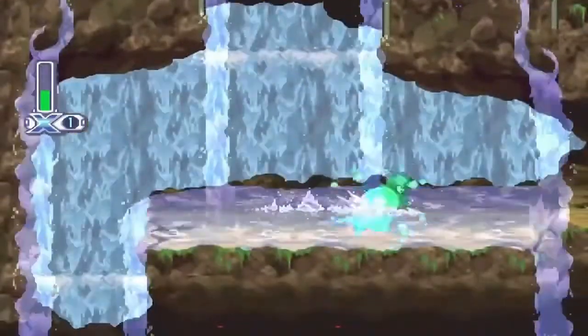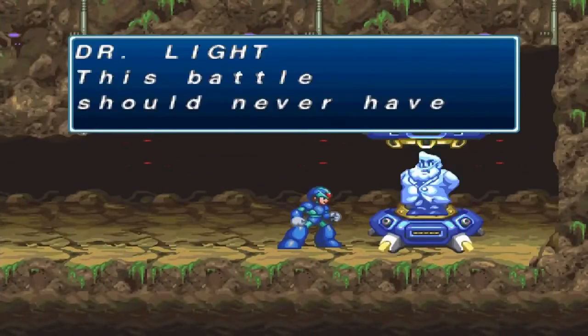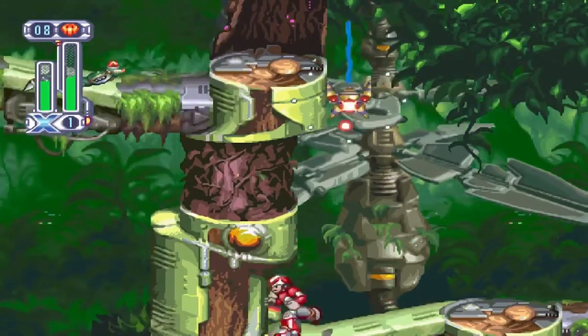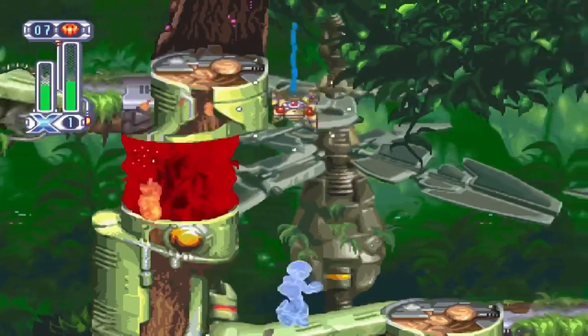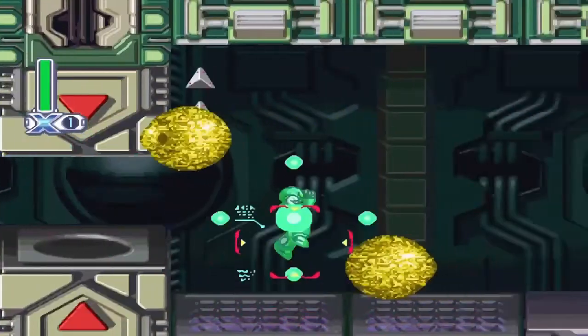In Web Spider Stage, come down in the first part, go to the right, and you'll get the armor upgrade for the feet. In the second part, right before the end where the boss is, use Rising Fire to get that. In Cyber Peacock Stage, your objective is to get an S rank on each of the 3 mini stages in the first part.